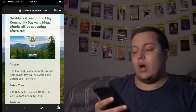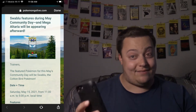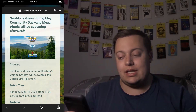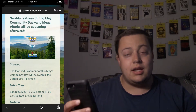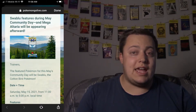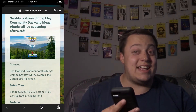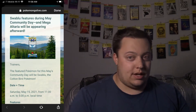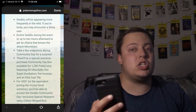Swablu features during May Community Day, and Mega Altaria will be appearing afterwards. The featured Pokemon for this May's Community Day will be Swablu, the Cotton Bird Pokemon. This event is going to be from May 15th, 11am to 5pm, so mark your calendars if you need a shiny or any candy to evolve Swablu into Altaria. Swablu will be appearing more frequently in the wild — if you're lucky, you might encounter a shiny one.